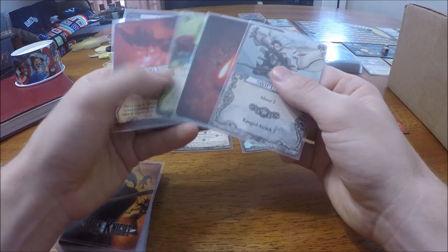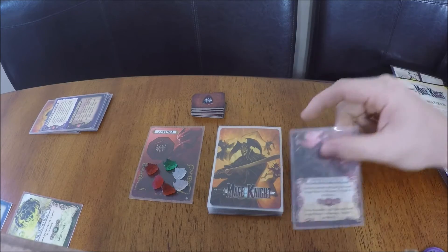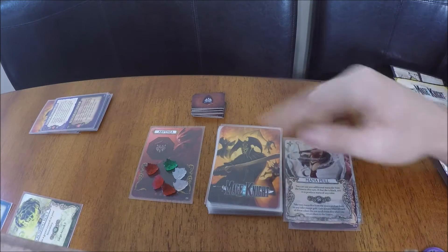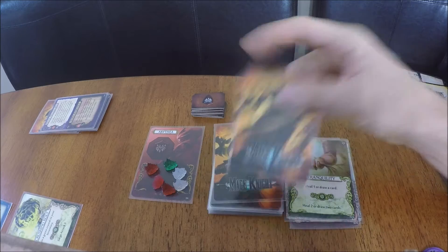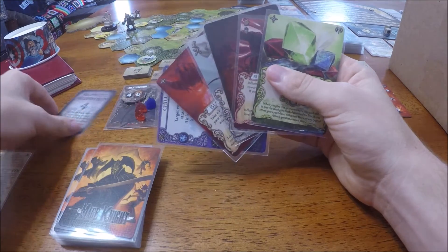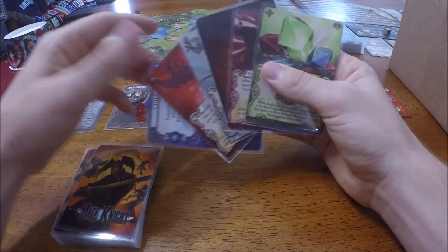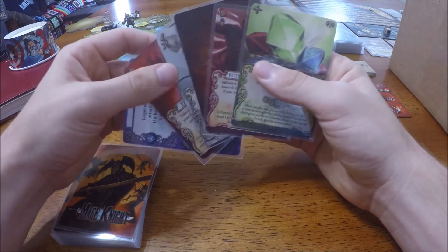So we draw another wound and a Swiftness card. Arithia's first turn. She gets two more. It's a little bit premature maybe, but I'm going to go ahead and use my Midnight Meditation because I really need some movement cards so I can get over next to that city and start building up for my ultimate attack.